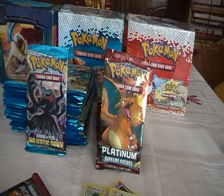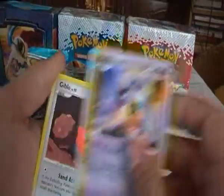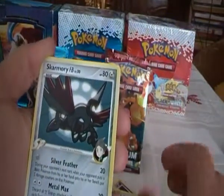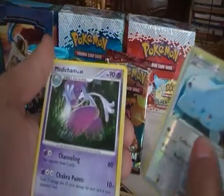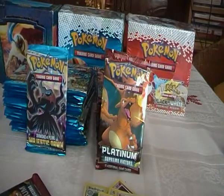Fifth pack. We have Roselia, Cherubi, Meditite, Gabite, Bulbasaur, Champion's Room, Skarmory FB, Night Teleporter, Togekiss, and the rare is a Medicham. Not pulling anything too great till now.